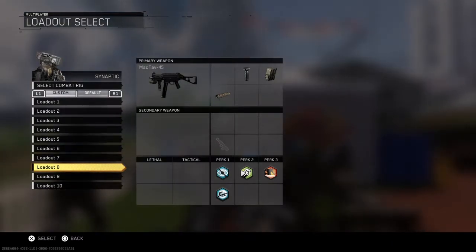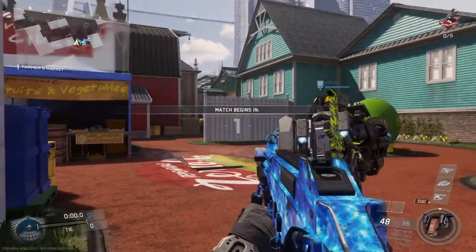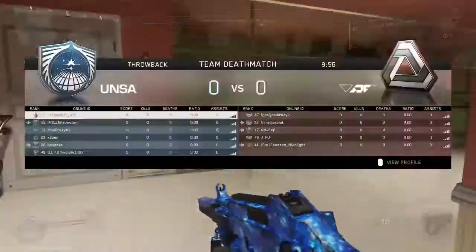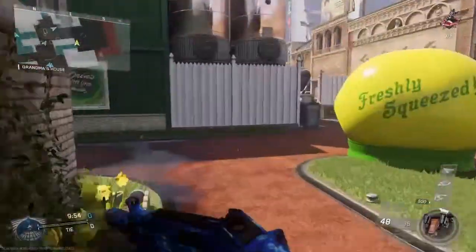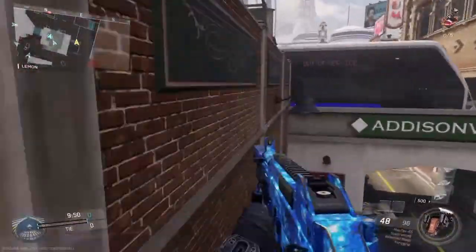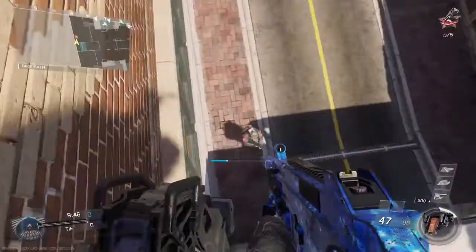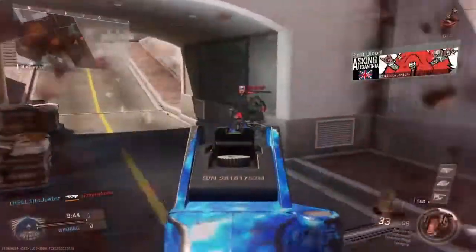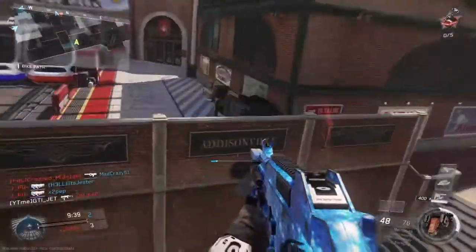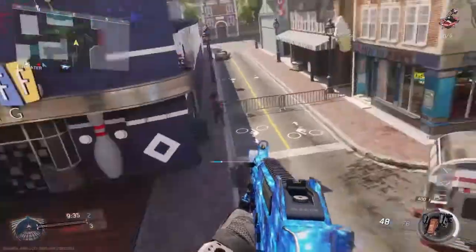So the gun I'm using today is the MacTav, also known as the UMP, and my attachments are RIP, Extended Mag, and Suppressor. My perks are Dexterity, Blind Eye, Scavenger, and Dead Silence — by now you guys know that's pretty much my standard perk setup. Sometimes I won't have Blind Eye, but once I had an extra spot I decided to chuck Blind Eye on just in case they manage to get a Warden or Vultures.